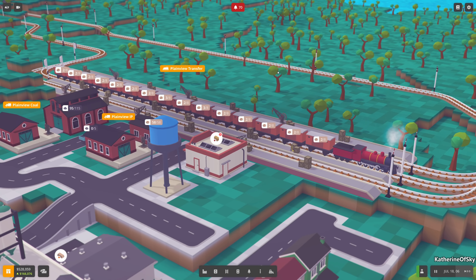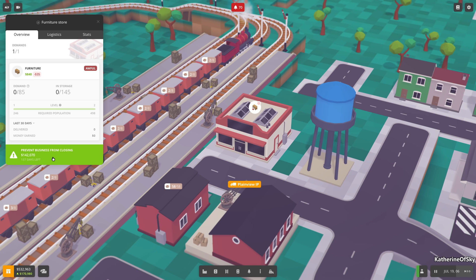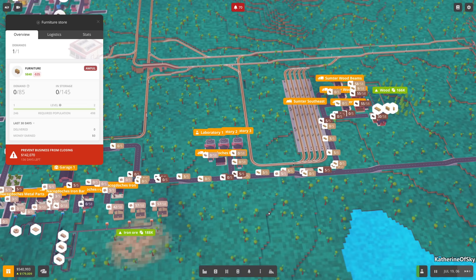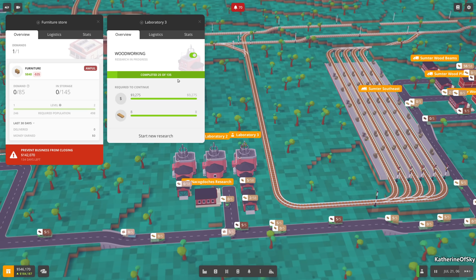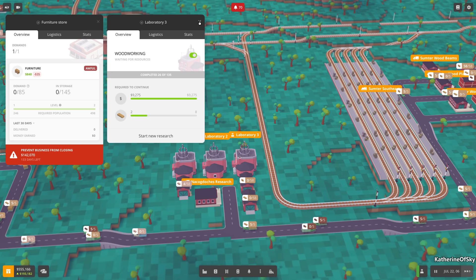Greetings and welcome to Voxel Tycoon. I'm Katherine of Sky and right now we are looking at the furniture store - they want furniture. There are 137 days left and I'm hoping to get that research done. I want to click the research as late as possible because we aren't anywhere near completing woodworking, which still has many days left, so I'll keep money on hand for that.